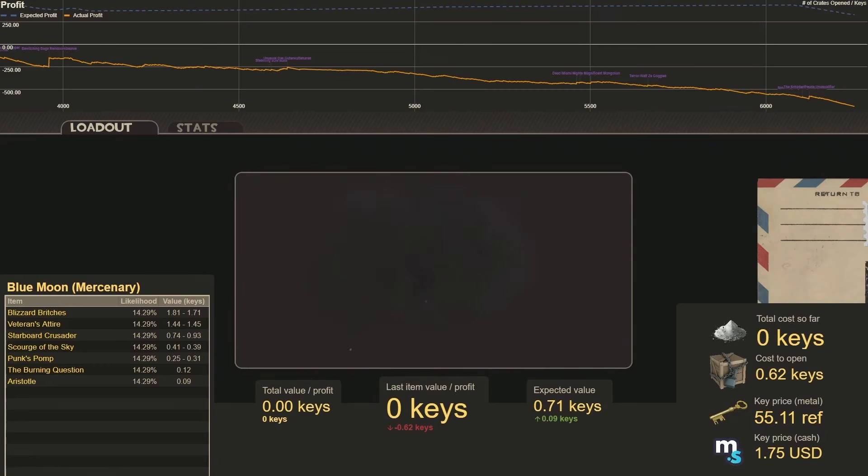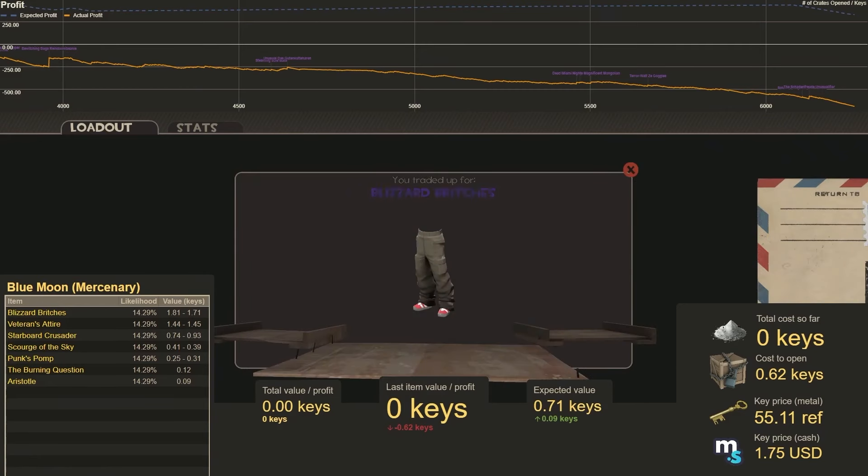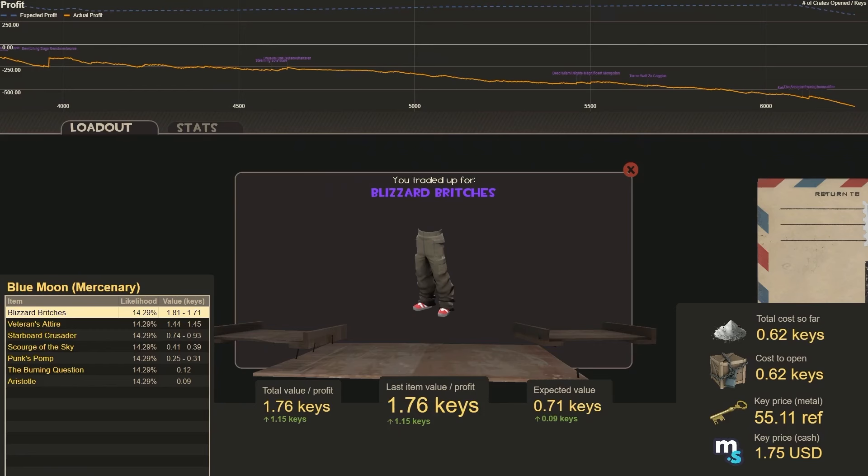Number 1. We get Wizard Britches. That's worth 1.76 keys. That was our best hit, that's what we hoped for. We make a profit of 1.15 keys.